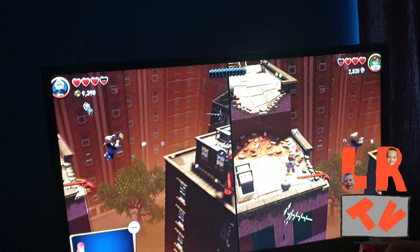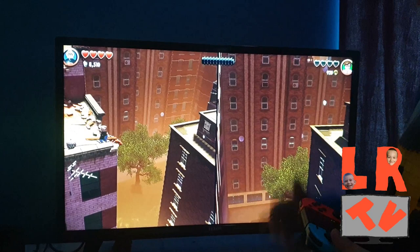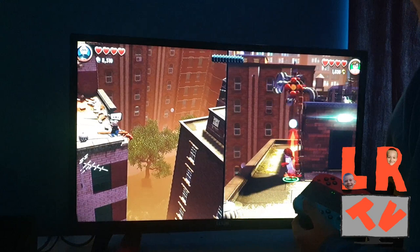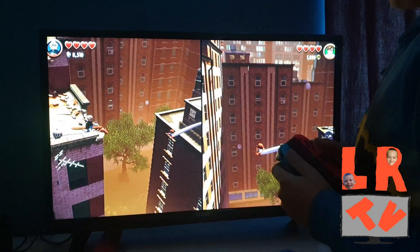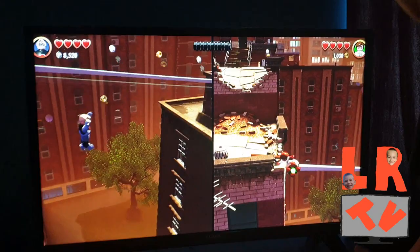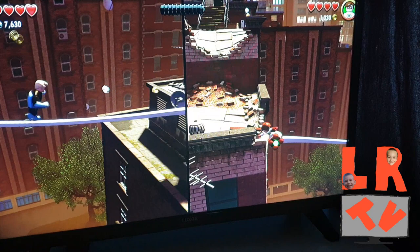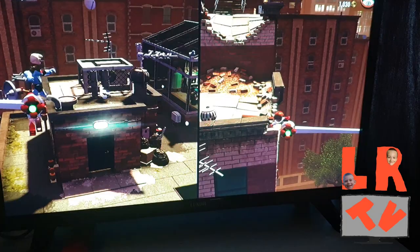I can do a parachute - hang on, there's something there! Oh my god Lucas, how did you do that? I just hold B. But you can't do that - you've got to climb across me. It's going to change sides because I can't change. Ready guys? Changing sides - that way it'll be easier. You've got to climb across me.